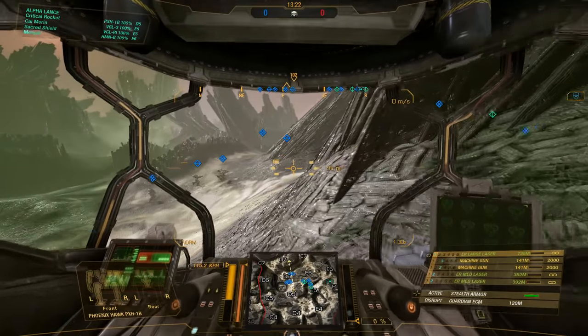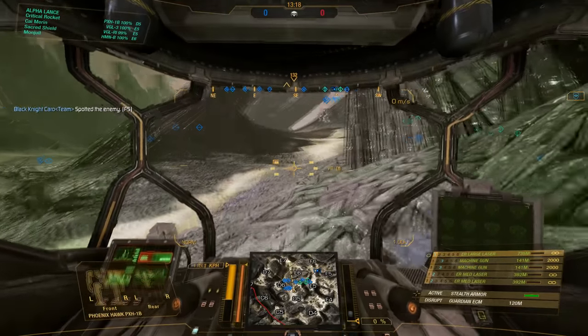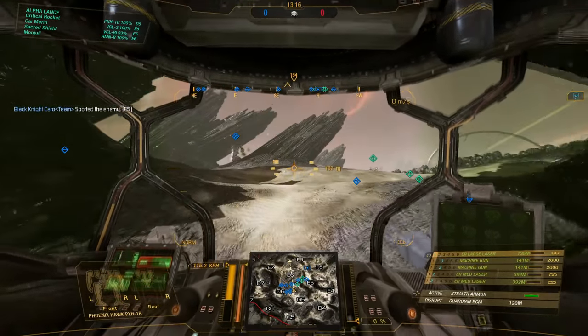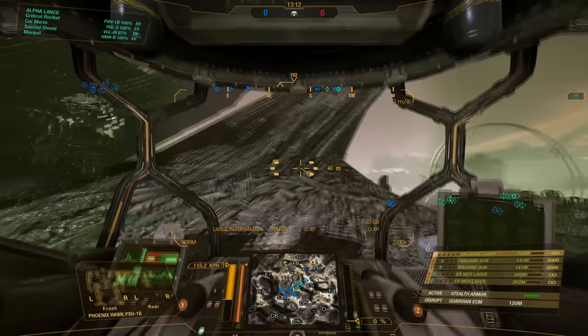My plan on this map — and I didn't expect it to work as well as it did — was basically to get up somewhere high and use the height to stay in stealth and fire down on targets, now that you can dissipate heat with your stealth armor active.